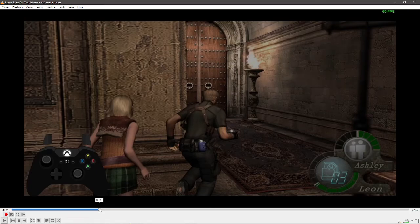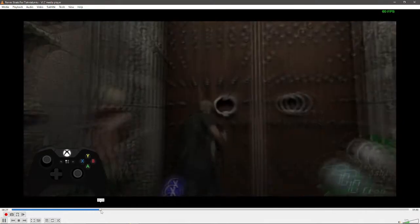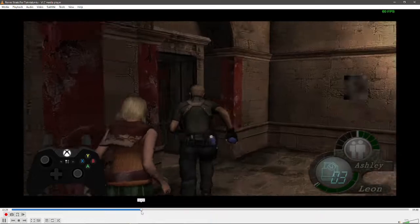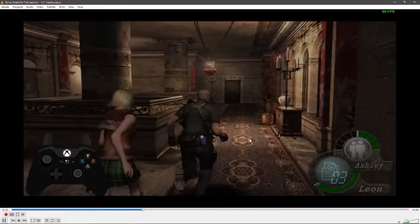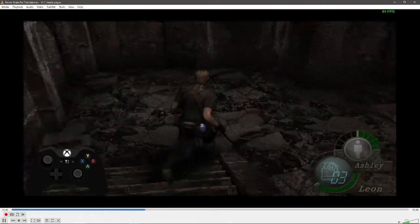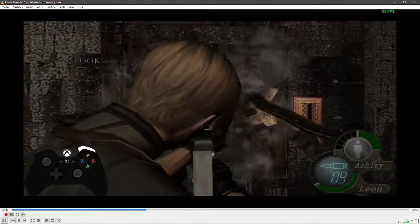This is for the rifle strat — equip the rifle before going into Water Hall. This next one is the super beginner strat, or a backup strat if you mess up Garrador and reload checkpoint. If you reload checkpoint, Ashley's going to pop up close by and completely ruin the room. This is how you deal with that, or it's just the beginner strat without having to do the wait-follow thing.